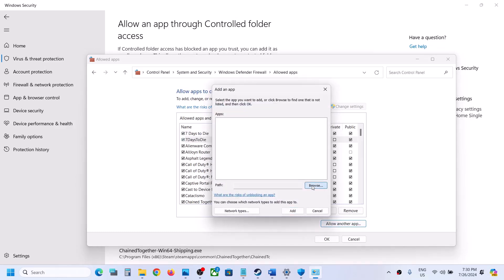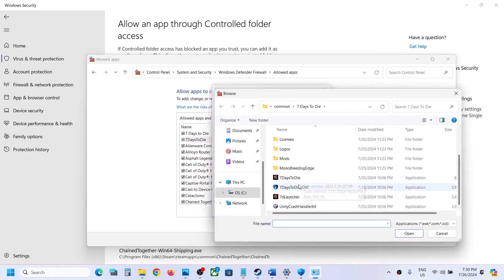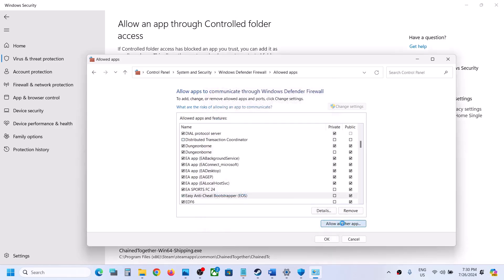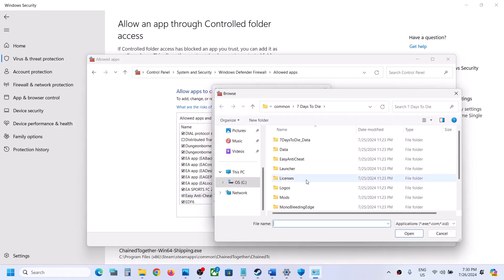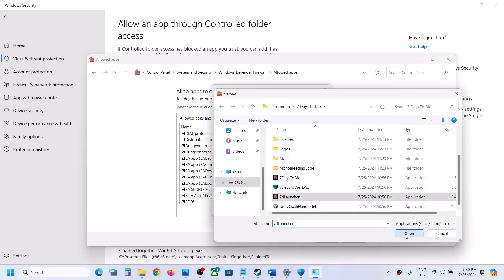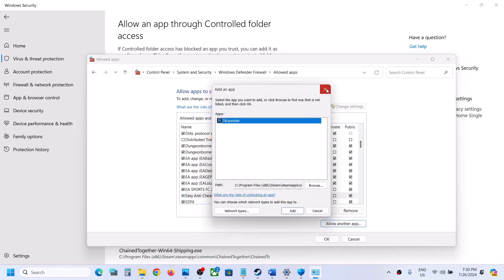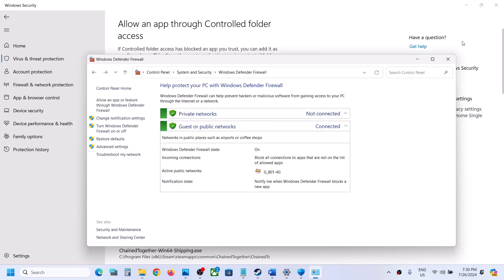Click Allow Another App, click Browse, select the launcher EXE file, click Open, then Add. Once all entries are added in the firewall list, you can launch the game and check.